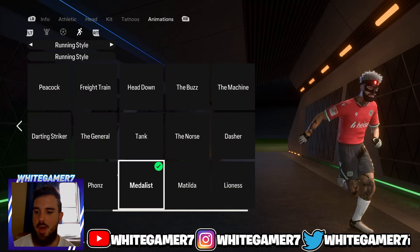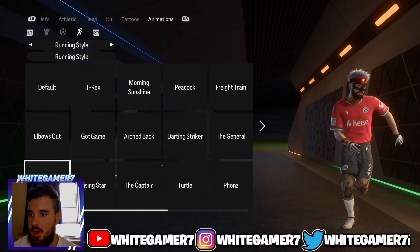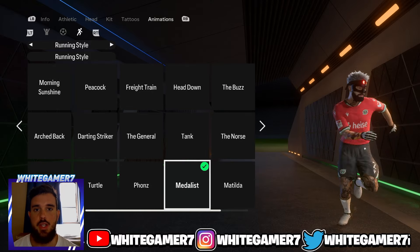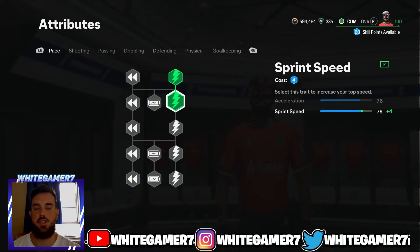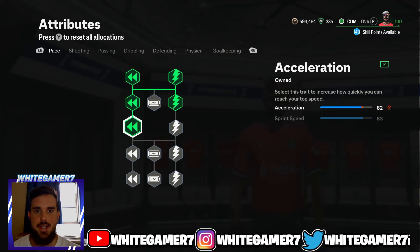For the running style, the one I recommend is the Medalist. Remember, you can use whichever running style you like — you can even use the default — but I recommend the Medalist, I think it's really good for CDM. For the skill tree at level 25 you're only gonna have 48 skill points. Get these two Sprint Speed nodes and then get these three Acceleration nodes. This gives you 82 acceleration and 83 sprint speed, which is pretty good for level 25.